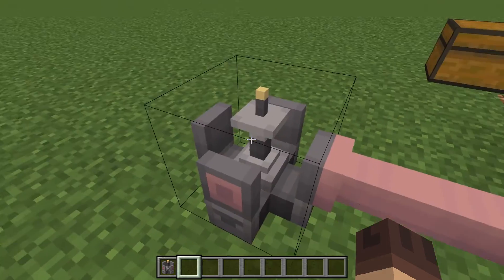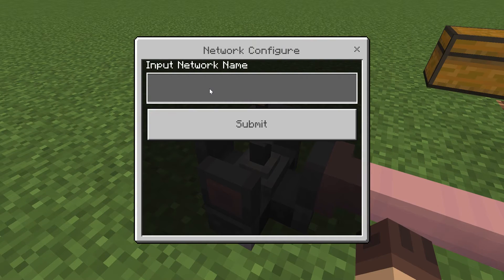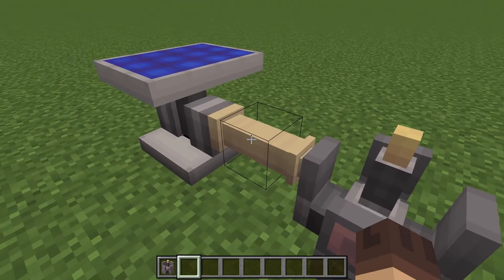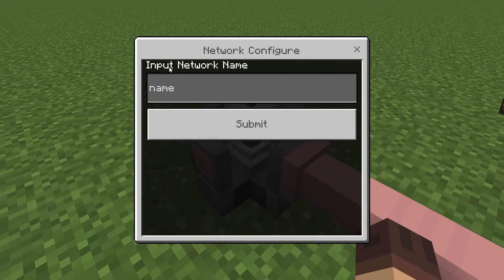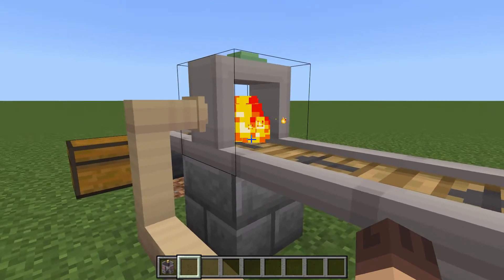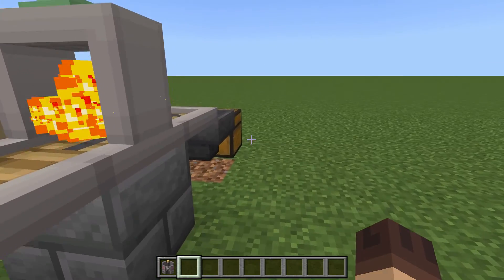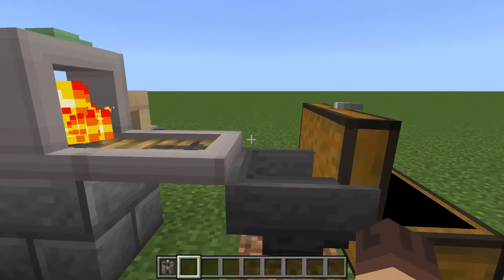The connection becomes solid once it's in receive mode, but nothing happens yet because we need to name it. Before naming it, you can see one is pink and one is yellow — pink has power, yellow doesn't. Once you name it the same as the transmitter, boom — now we've got power. I've got a quantum miner set up with a furnace and it's working.